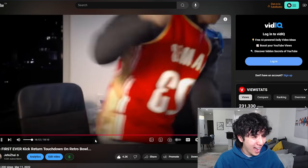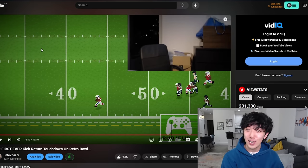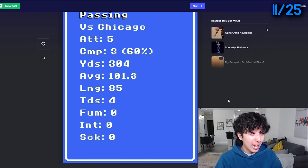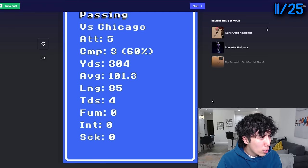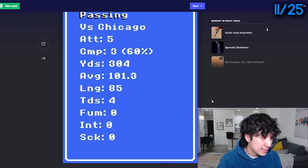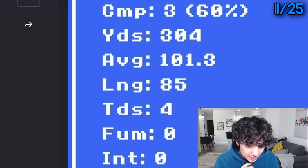That was the first ever person to get a kick return touchdown on Retro Bowl. This next one absolutely makes no sense. October 19th, 2022 — somehow, someway, this person got a 101.3 passing average. 304 yards, three completions. How do you get more than 100 yards per attempt on a passing attack? This guy was throwing from the stands, from outside the stadium. His longest pass in the game was 85 yards, which doesn't even make any sense.